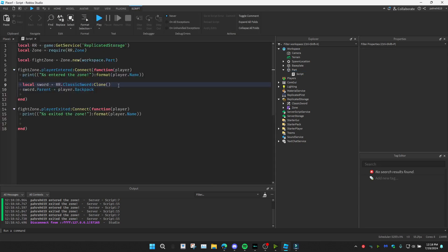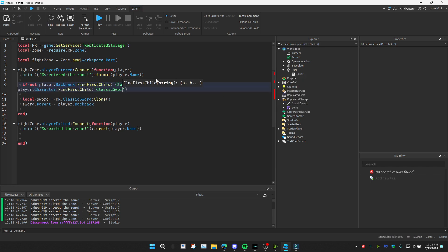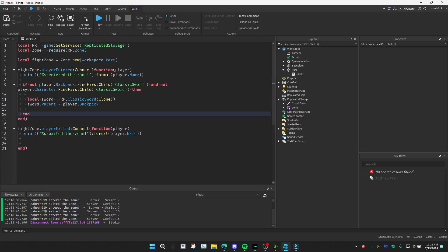We'll fix this by adding conditions that check if the player already has the sword. I'll add: if not player.Backpack:FindFirstChild('ClassicSword') and not player.Character:FindFirstChild('ClassicSword') — this checks the backpack and also checks the character in case the player has the sword equipped.